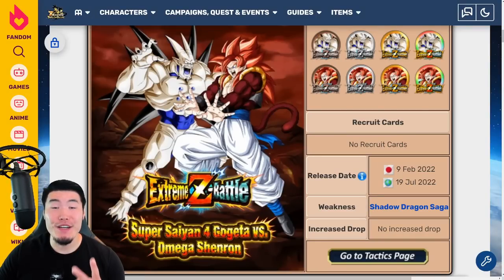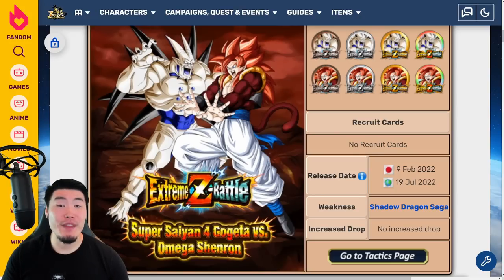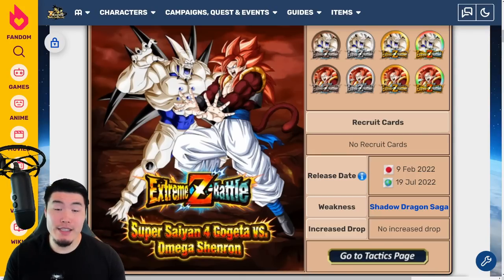With part 2 of the 7th anniversary celebration starting tonight or tomorrow morning depending on where you live, we are finally going to be getting the Xtreme-Z Battle event and the Xtreme-Z awakenings for the Tech Super Saiyan 4 Gogeta and Fizz Omega Shenron. In today's video, I want to give you a quick breakdown of their awakening details and the event itself so you know exactly what to expect.